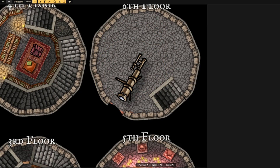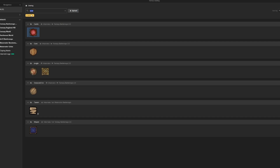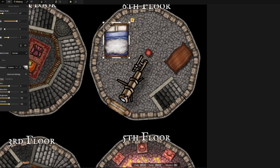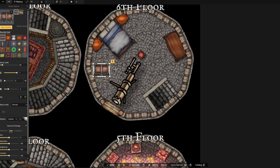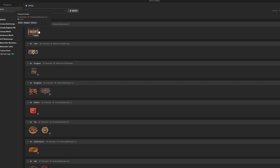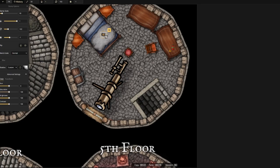On the sixth floor, the highest floor, I want to give the wizard a giant telescope so he can marvel at the stars and integrate astrology into his magical experiments. But I also need a place for him to sleep, so I'll drop in a bed and another working station for those late nights when he wakes up with a magical idea. I also don't want him to get lonely, so I think I'm going to drop a little pet turtle.